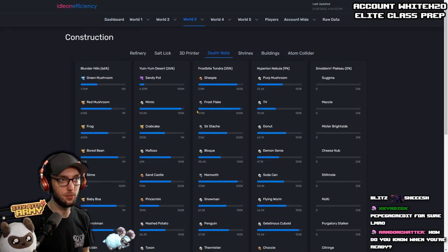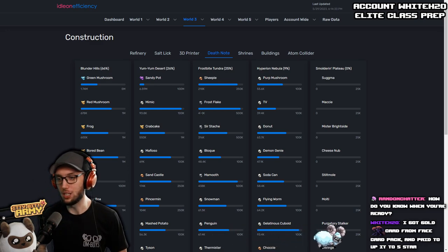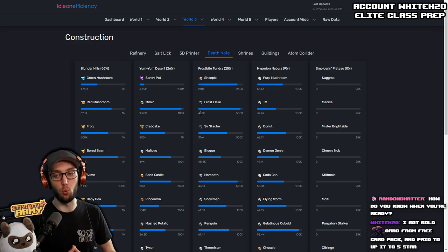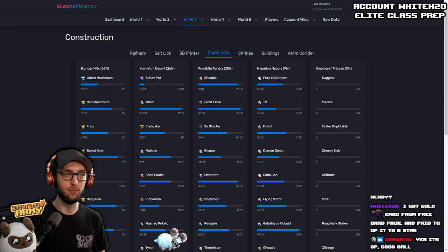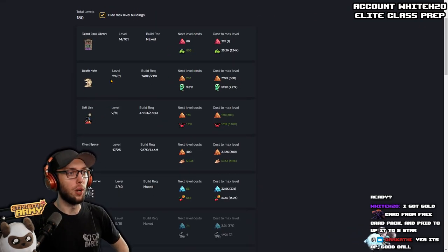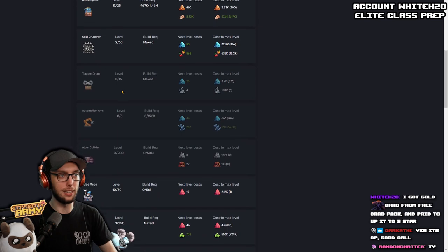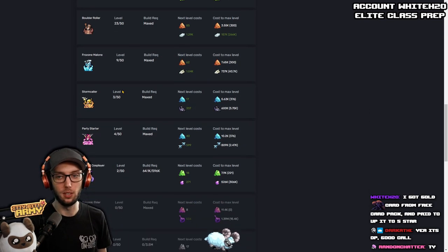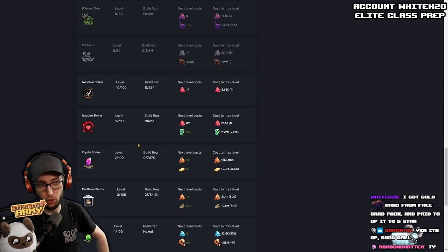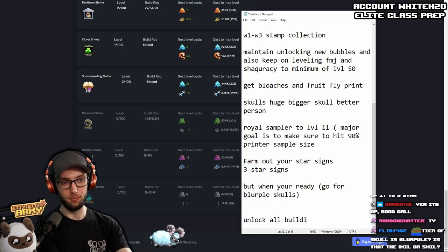You know you're ready to push when you look at your AFK gains and it takes less than a month to complete one tier — ideally about a week. Since he has the Troll card at five star, the buildings are looking all right, and he's already working on his Death Note — keep working on it, it's your most important one to max first. Salt Lick looks good. Get Automation Arm as soon as possible. Crescent Shrine is a massive one. Work on unlocking all buildings first if you can.